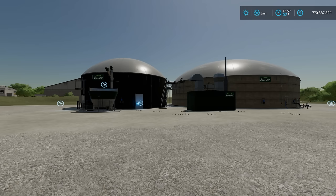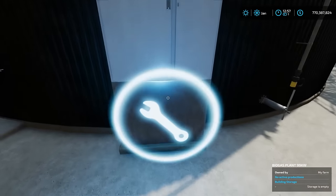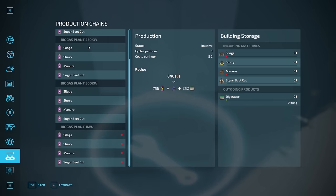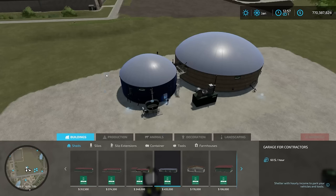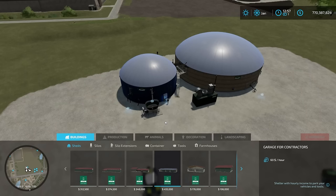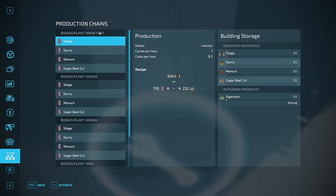The next thing I want to talk about is getting into the productions menu. I can walk up to the wrench icon on any of these and hit R — it'll take me to that specific production plant. Given they're all different capacities, if you wanted to distinguish them, you can click on one and hit rename. For example, I can name this one 'test,' hit change, and then it shows 'test' at the top of the menu.